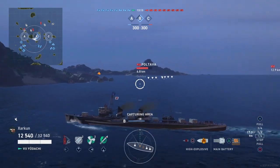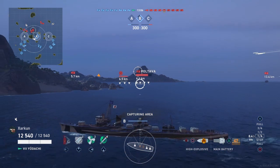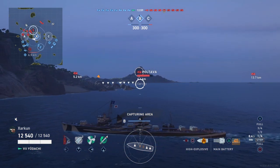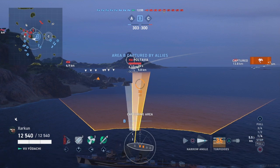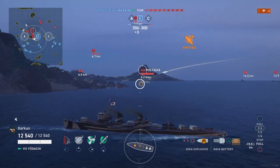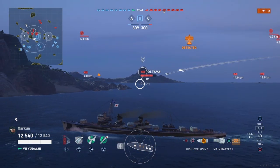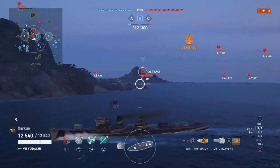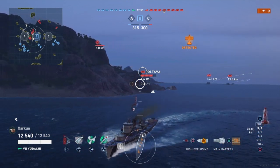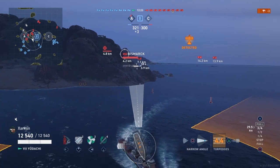When you're launching torpedoes at a battleship that is facing the angle of your launch bow on, you're much less likely to get a good result. Still, this serves the purpose of making this guy and the Bismarck to his right there hesitate before they enter this capture circle. It should be obvious to them now, especially since I am spotted by a plane, that there is a destroyer here. The Bismarck appears to be using his hydroacoustic search to keep me lit up, so I'm going to get behind this island. I don't want to get shot by either of these guys, and I just want to disengage now that my purpose in that part of the map has been fulfilled, and I've secured the capture circle.